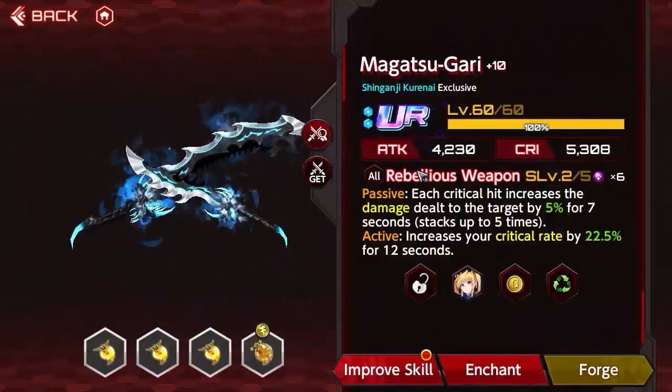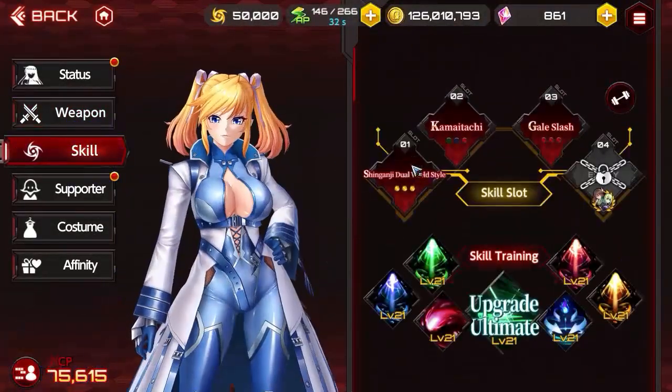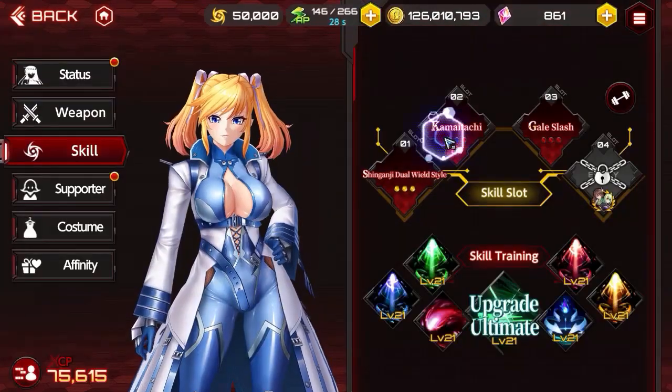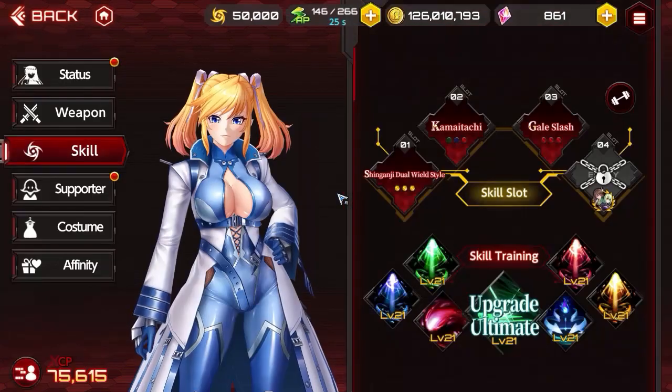Gale Slash is another skill that can heal you based on the damage you inflict. At the end of a skill or combo, a bubble will flash over your character — that's when you use Gale Slash. The timing is hard to pull off, but you can do it after getting used to it.